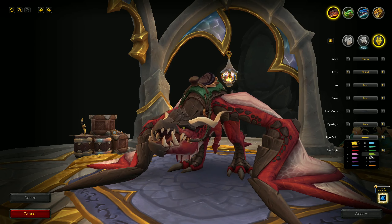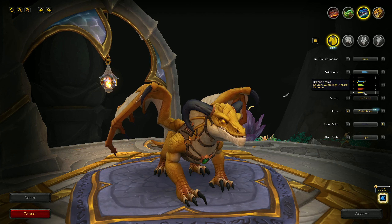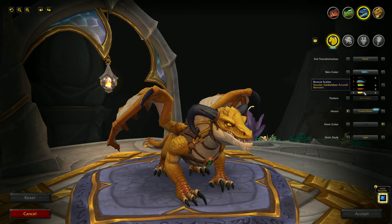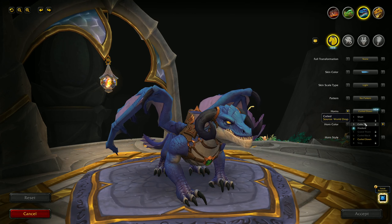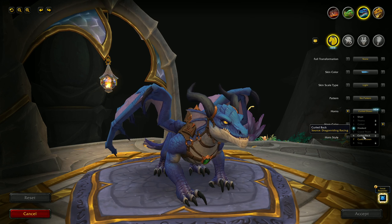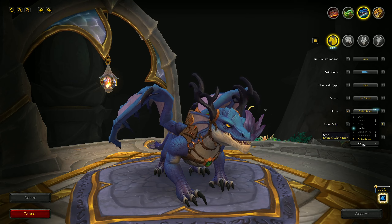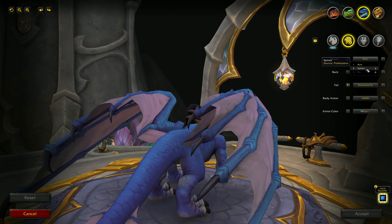However, the vast majority of these customisation options will be locked, and will require you to gather customisation scrolls out in the Dragon Isles. Many scrolls come from world drops and quests, some may come from rares, instance drops, PvP, dragon races, achievements, and more. By the time you have finished the Dragon Isles levelling campaign, you will likely have a good amount of customisation options unlocked and available to use.